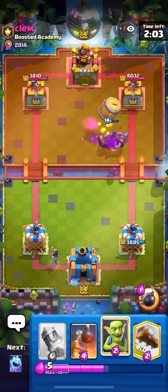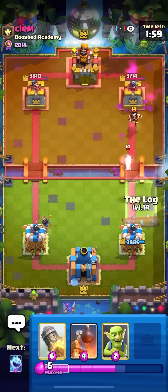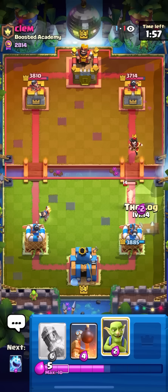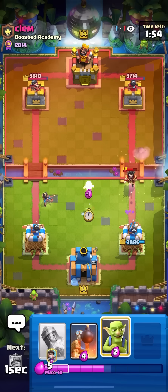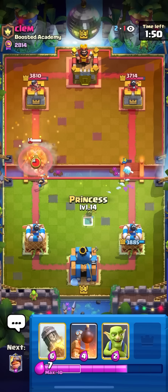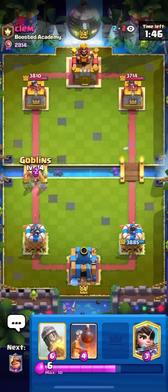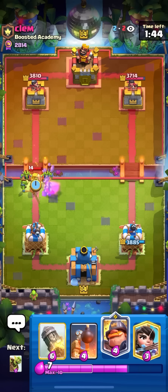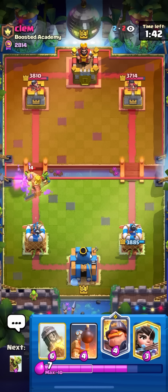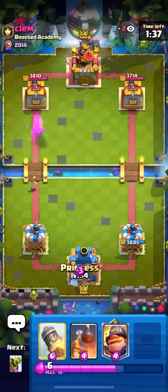I'll go for my Goblin Barrel here on the right to see what he wants to do. He goes for the E-Wiz. I'll go for my Log on the E-Wiz plus Hog, and I'll go for the Ice Spirit in the middle as well. He goes for the Golden Knight — I'll just go for my Goblins on top of the Golden Knight. Goblins are always great against Golden Knight now that I know that I can put them right behind and he can't even dash because it won't really do anything.